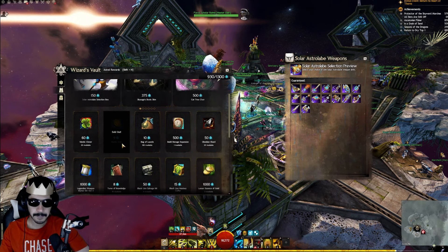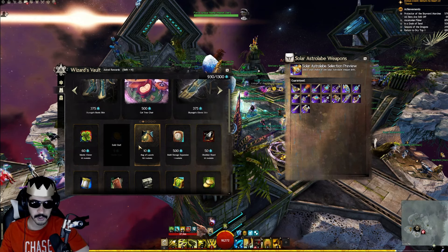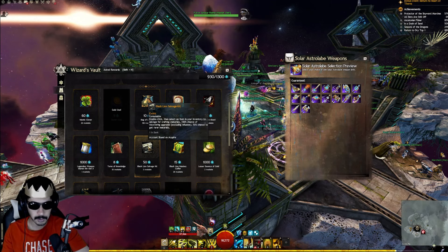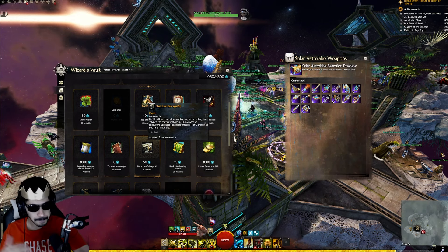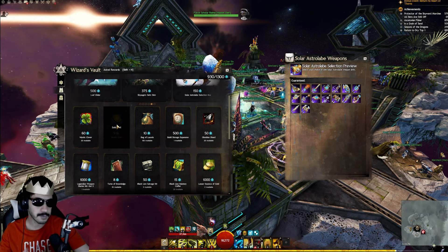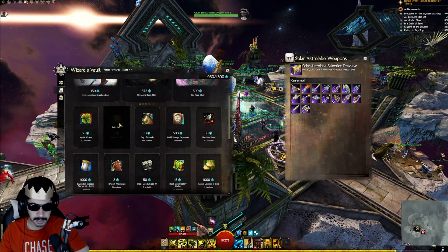The next item I recommend is gold, which you can also purchase with astral acclaim up to a certain discounted amount. Discounted means you have a limited number you can buy at that acclaim price per season, and then that's it. The season ends after every major update, so buying gold through this is a beneficial spend.